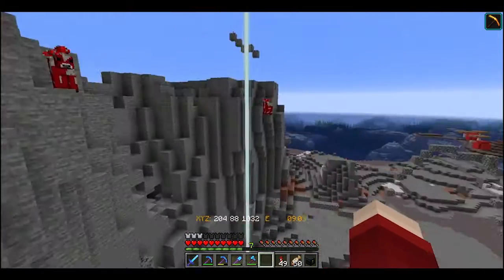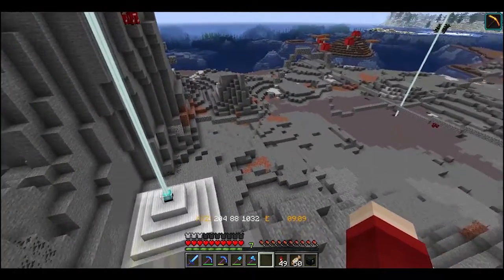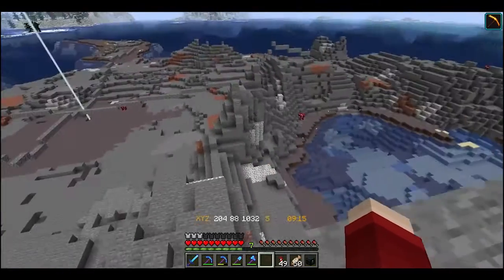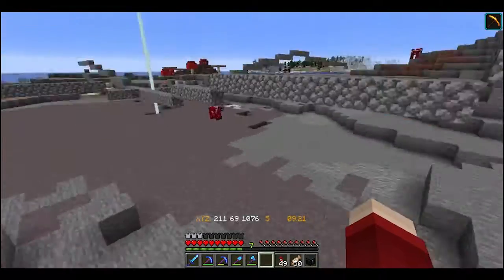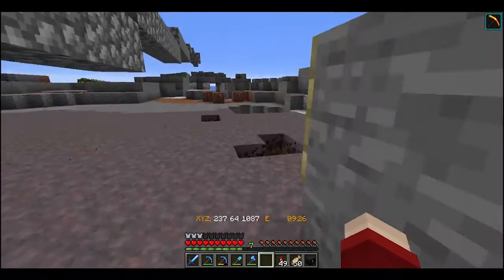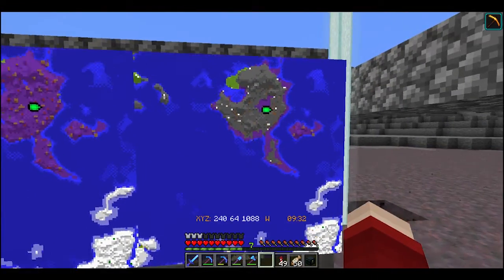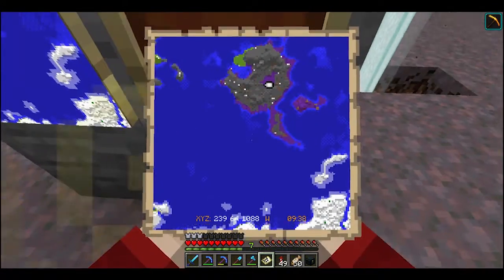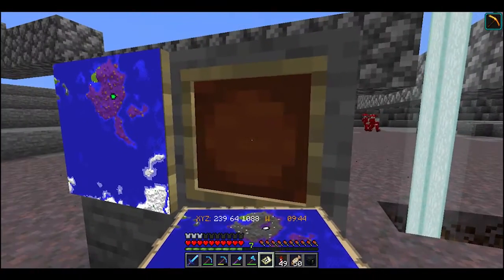Welcome to the Mooshroom Mountains, everyone. I've been chipping away, doing some work, getting rid of all the mycelium and dirt off the island — at least above level 64. As you can see, there's still lots of mycelium left over on the areas that will be grass level, so we've got a long way to go still. We've always had a long way to go, but it's a little shorter now.